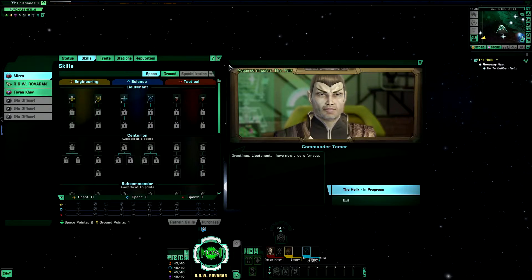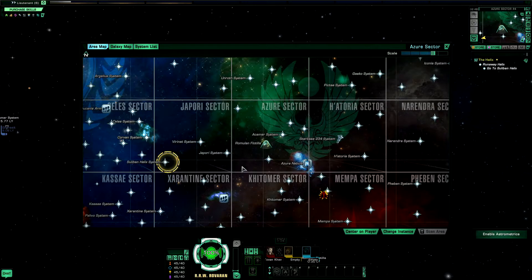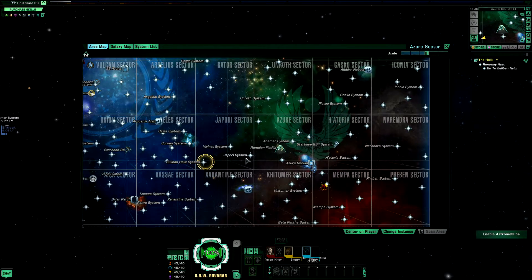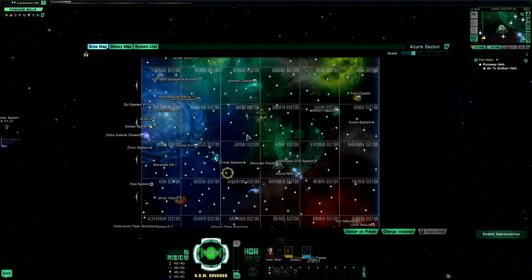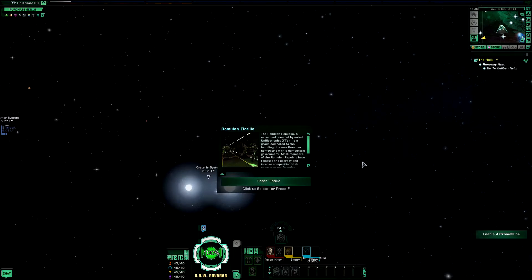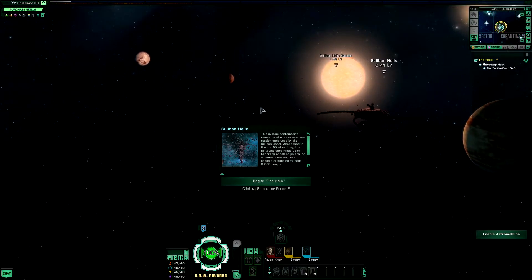Greetings — I have new orders for you. We've got a Sulaban helix. If you can see around here, there are some items missing. Let's head to the Sulaban Helix now. We are arriving at the Sulaban Helix — a somewhat familiar thing for people who've watched Star Trek Enterprise — so let's go visit.